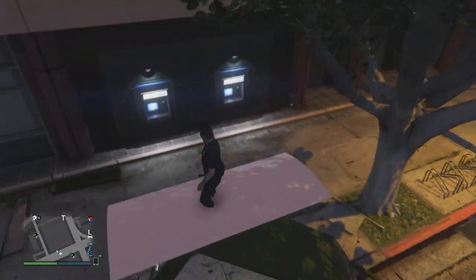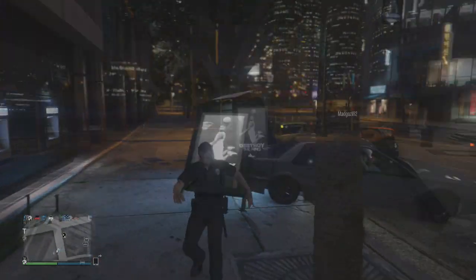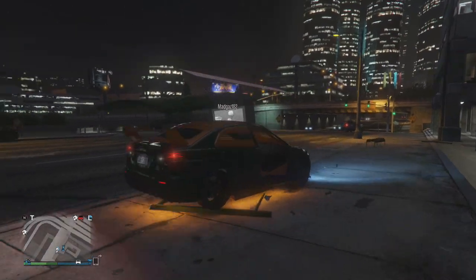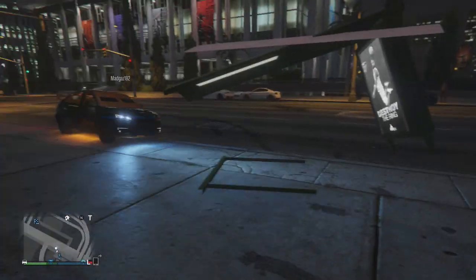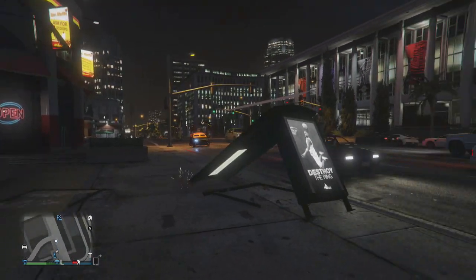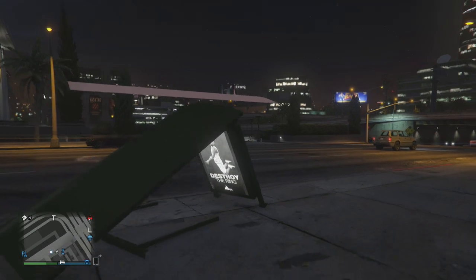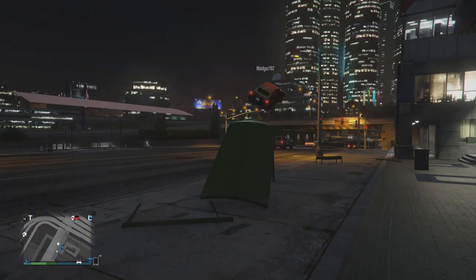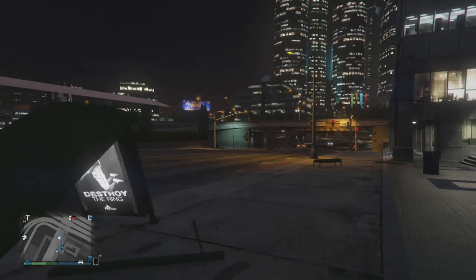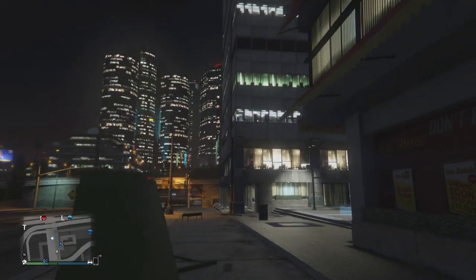So have a friend and make sure that you have some type of big vehicle. The armored Karin Kuruma worked really well, but probably the best thing for this would be the Heavy Insurgent. Anything like an armored Karin Kuruma, a big dump truck, or something along those lines that has a little bit of mass and can push something — just get one of those and plow into one of these bus stops.